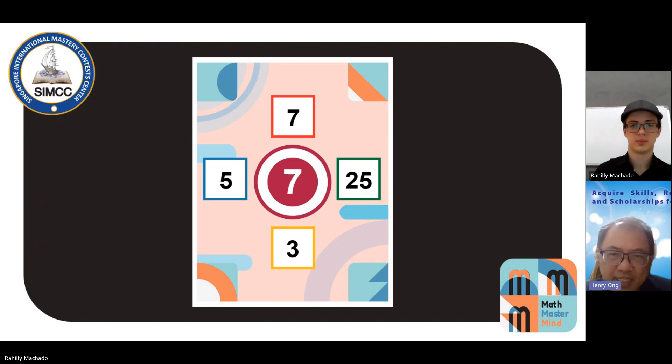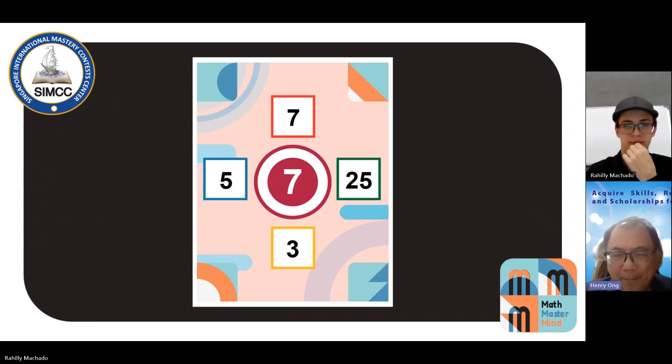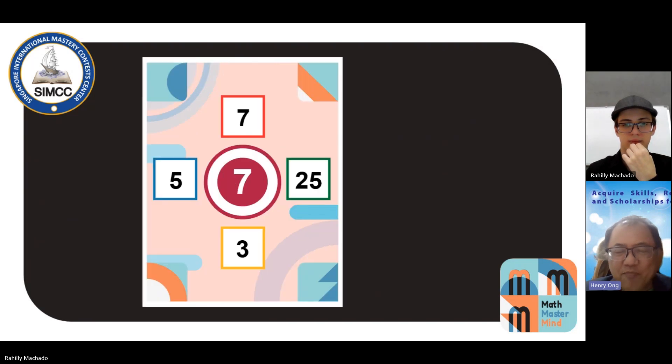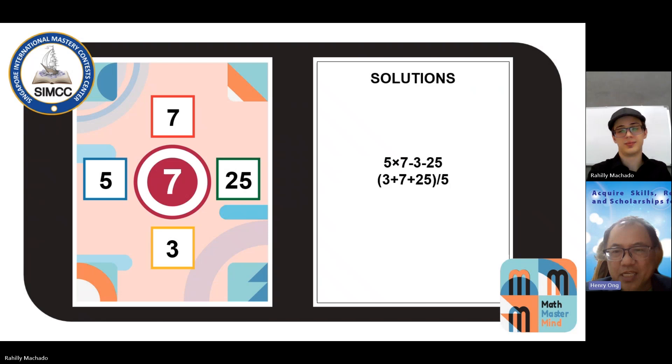I can see 35. So 35 minus 25 will give me 10, and I need to make a 7 — I have exactly a 3. So one equation I could use would be 5 times 7 minus 25 minus 3, which gives me 7. Another possibility would be to take 3 plus 7 plus 25, which is 35, divided by 5, giving me 7 as well.